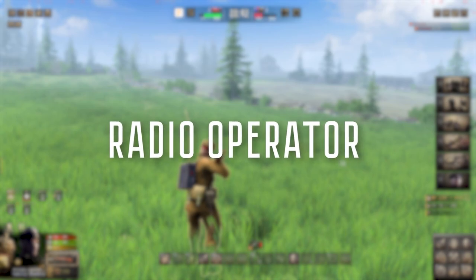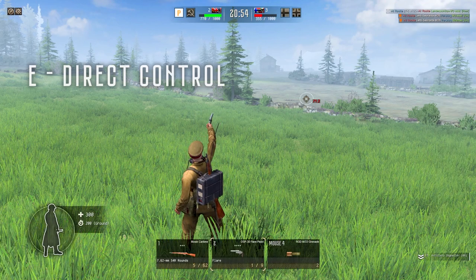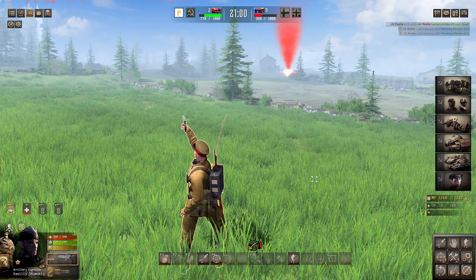Let's go over the radio operator. This is a special unit call-in equipped with artillery flares. By going to the left menu and switching the weapon to the artillery gun, you can aim and fire a single flare. This flare will call in an artillery strike on that location.